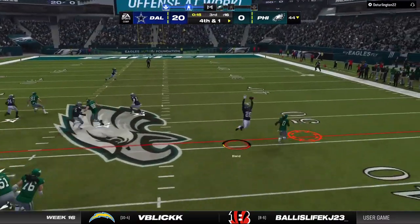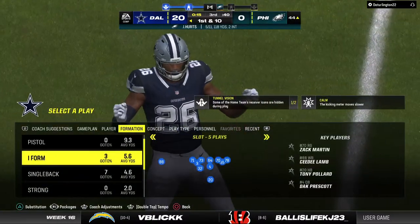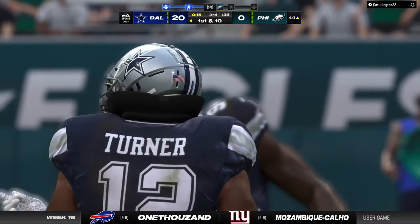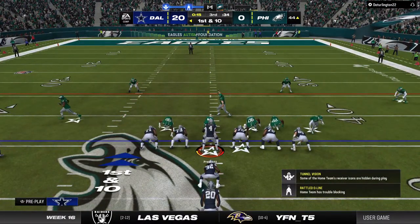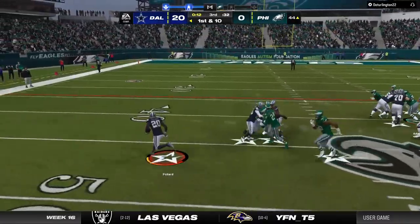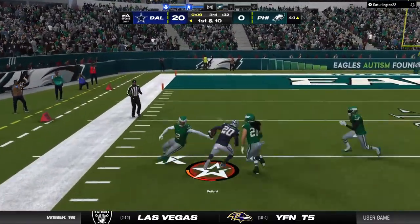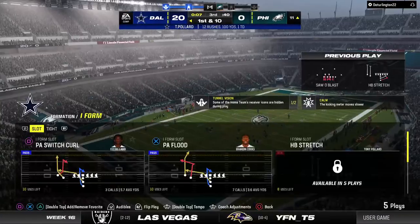They'll try and throw for it with Hurts — batted down, it'll go the other way. A curious decision to go for it doesn't pan out, and Dallas takes over in terrific field position. They'll run left with Pollard and get this one inside the 15.